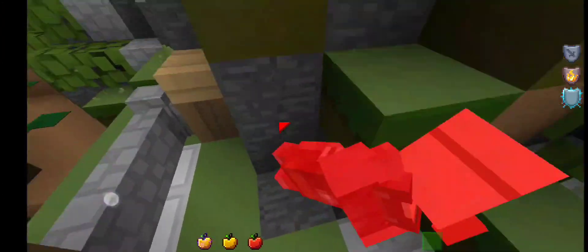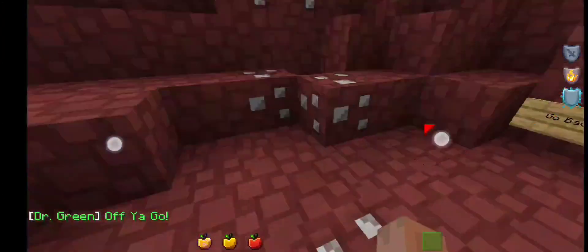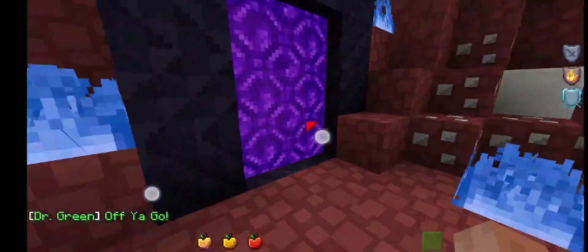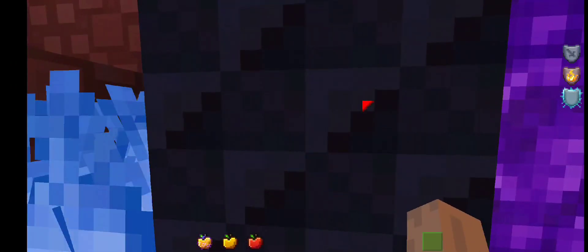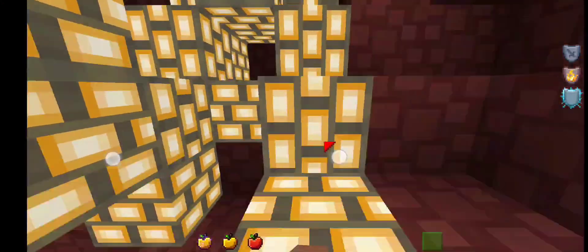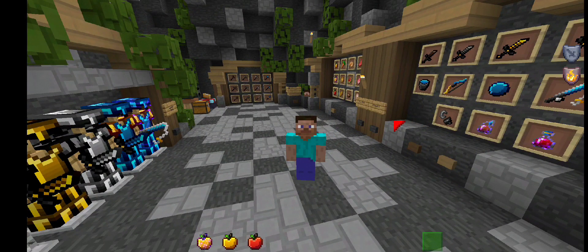If you go to particles, the village has no particles, which is nice for lower-end devices. In the Nether, the quartz is literally designed — it looks amazing. The fire, portal, and obsidian look like a Faithful texture pack. The lava looks kind of weird and the glowstone looks kind of like bricks.